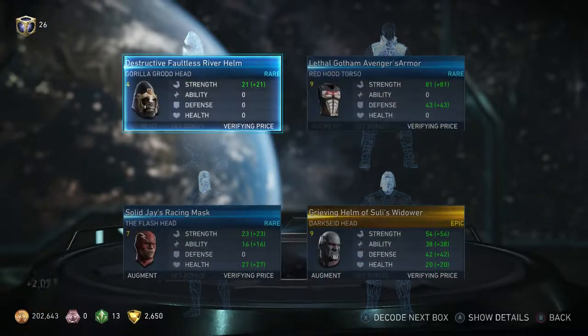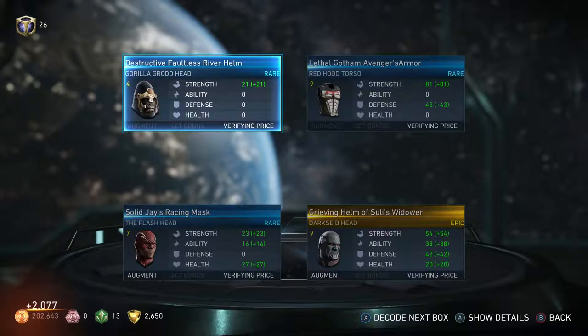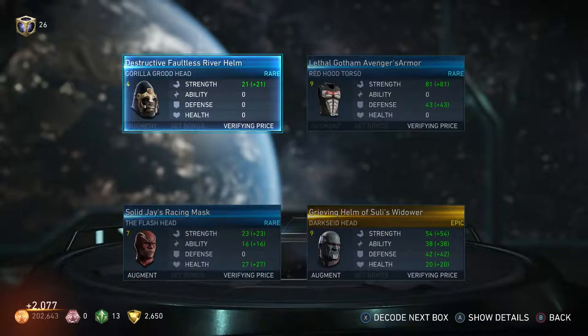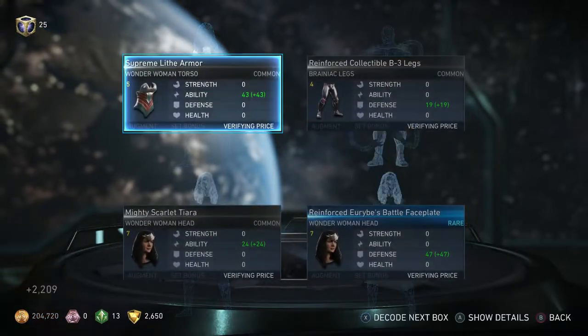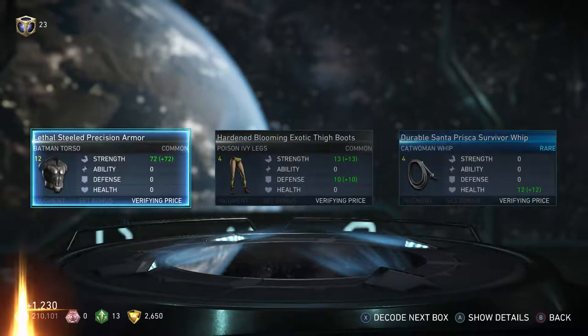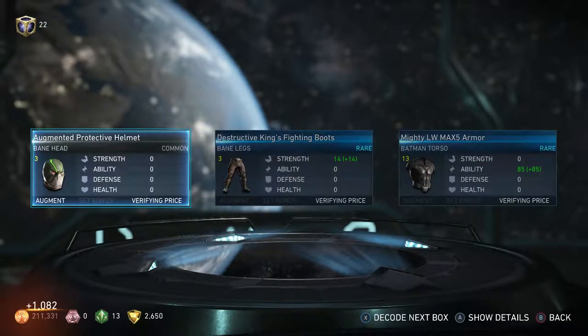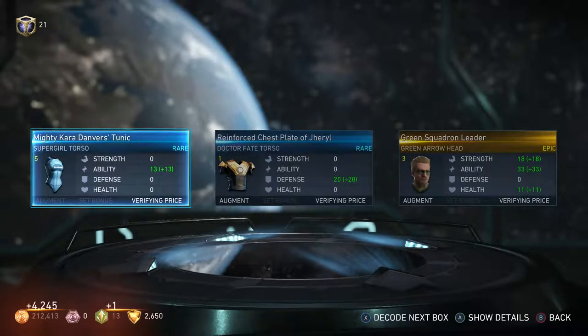Oh my god, we have another one in a row — another Epic! So if there is Legendary, it might be the highest rarity. Another Epic? Oh no! And Epic again! Rare? Thank you for another one — Green Squadron Leader, reminds me of Star Wars. The squadron has different color names like Red Leader, Blue Leader, and so on.